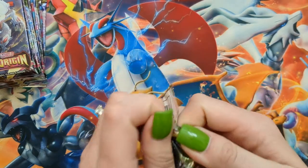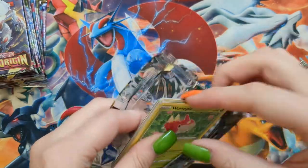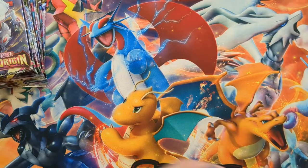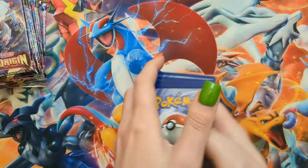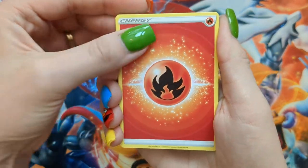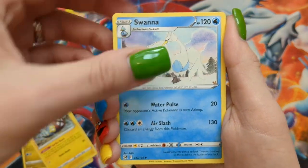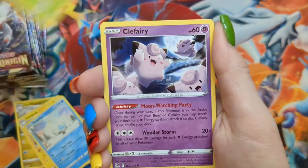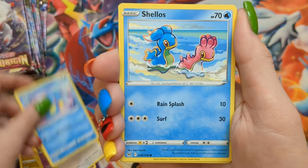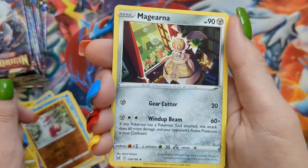Haven't seen a gold or a rainbow yet — there is still plenty of time. I would love to see a gold or a rainbow. I think there's one more Radiant card, that would be fun to pull all of them. Pack twenty-three: Fire Energy, Sliggoo, Electric, Swanna, Clefairy, Lickitung, Horsea, Shellos, a Reverse Medicham, and a Magearna non-hollow.